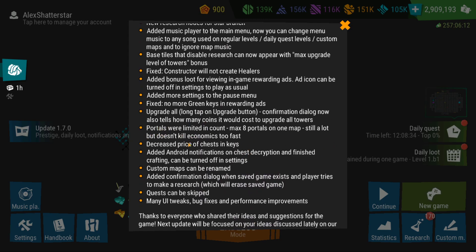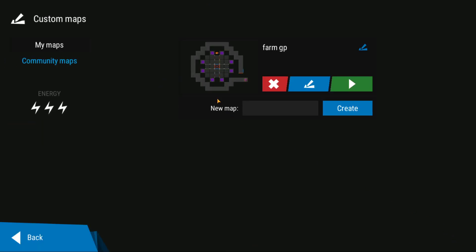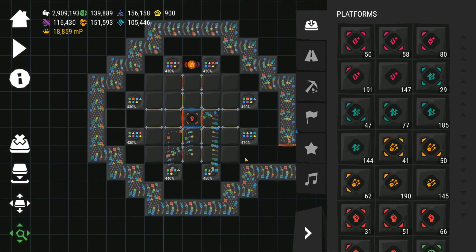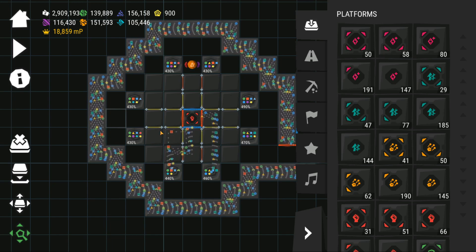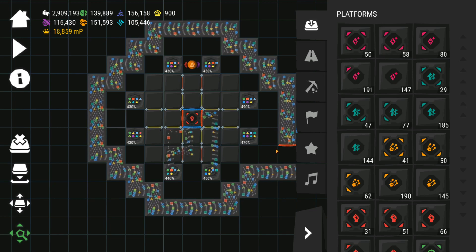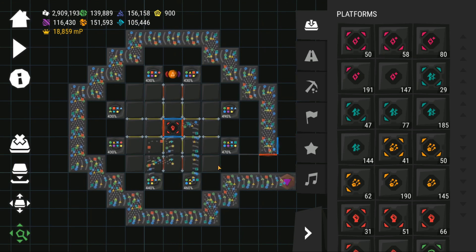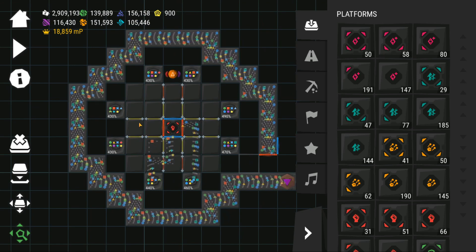Poros are now limited — you can place in custom maps only up to 8 maximum poros. This is a huge thing because my map was filled with poros, but now I'm forced to use just 8. Custom maps are going to be slightly different and we're not going to be earning as much green papers as before from poros.